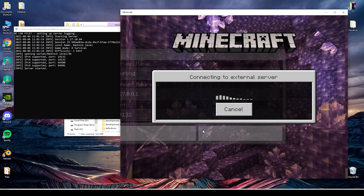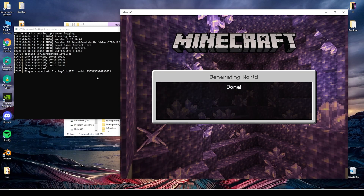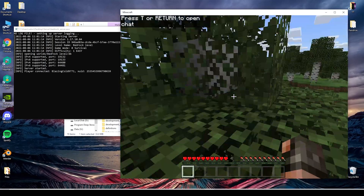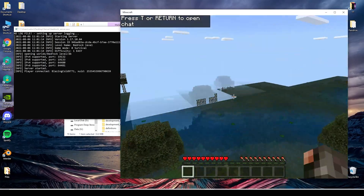then 127.0.0.1 is your IP, and the port number is 19132 by default. As you can see, it's working, so we can join from the same PC.